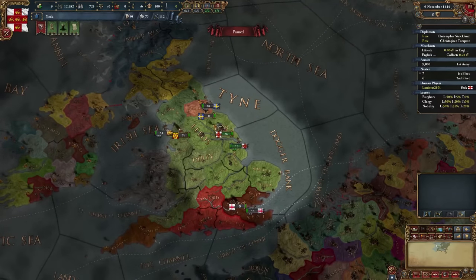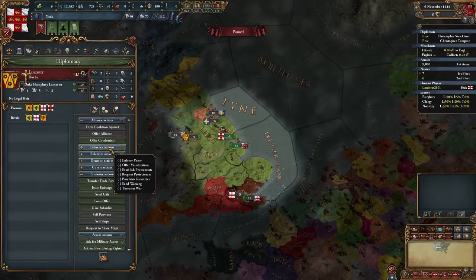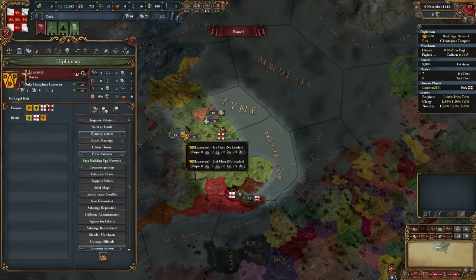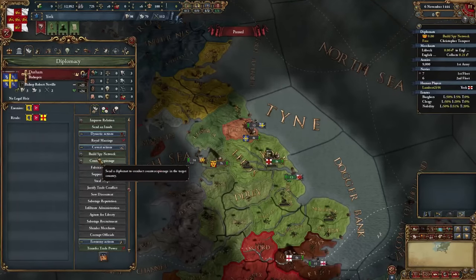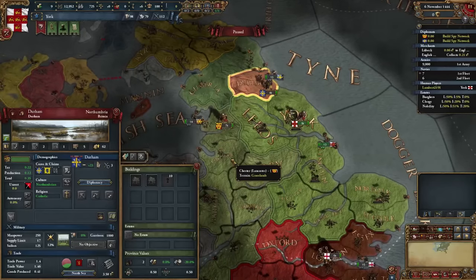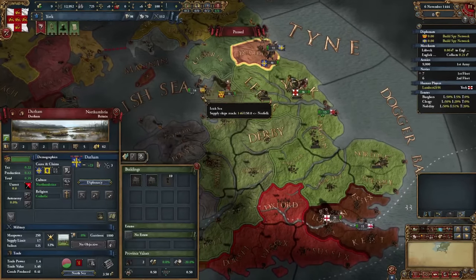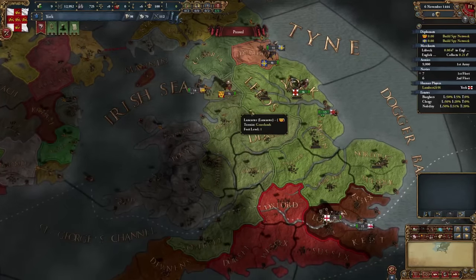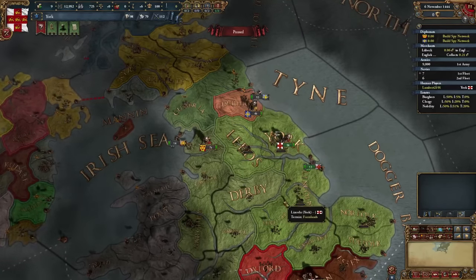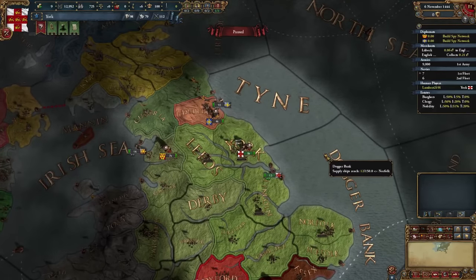I think that is enough setup. First I want to send my spy to build a spy network. I'm going to go with Durham as well — in the test games I've had, about three to four of them, Durham has always aligned themselves with Lancaster every single time. So we could do a sneaky war attacking Durham and then take Darby and Warwick in it. Without further ado, let's unpause — almost eight minutes and I've unpaused, could be worse.